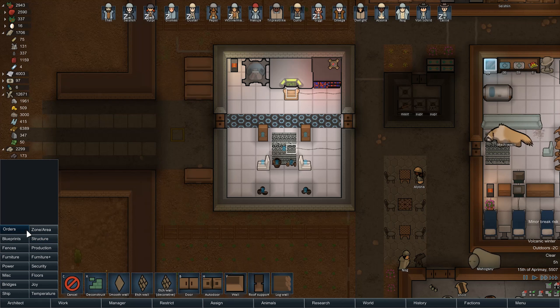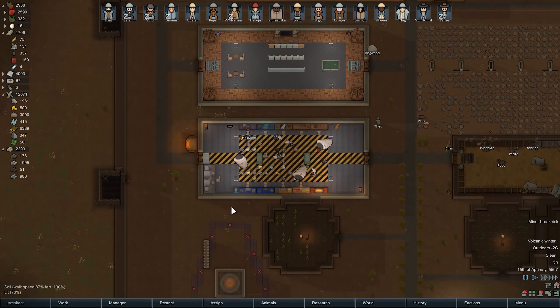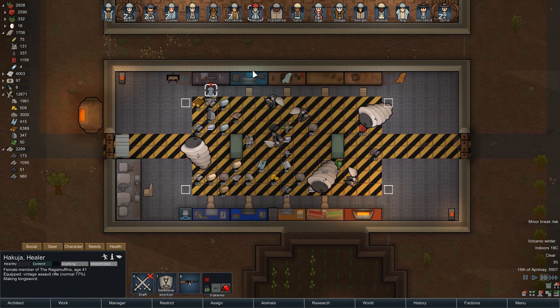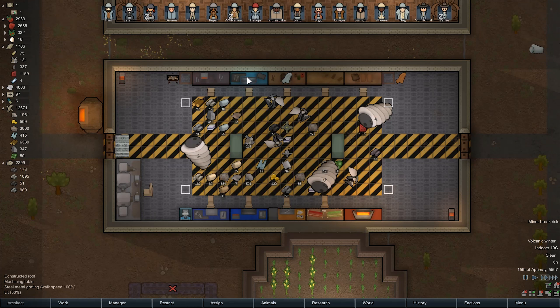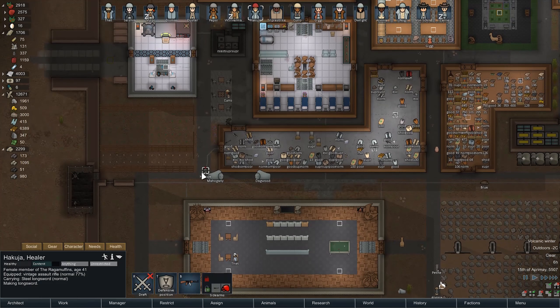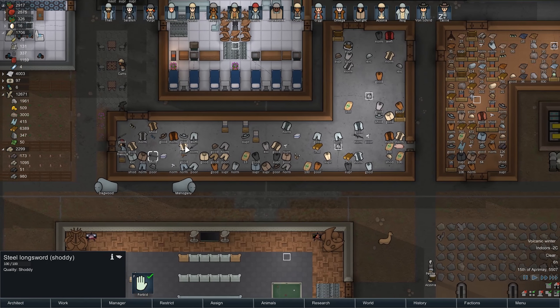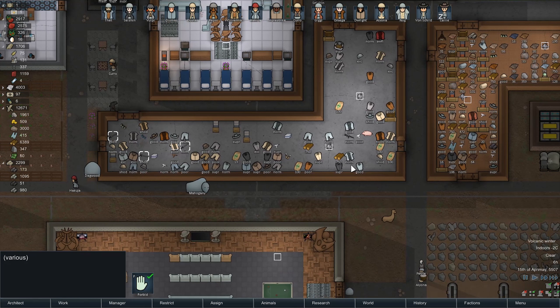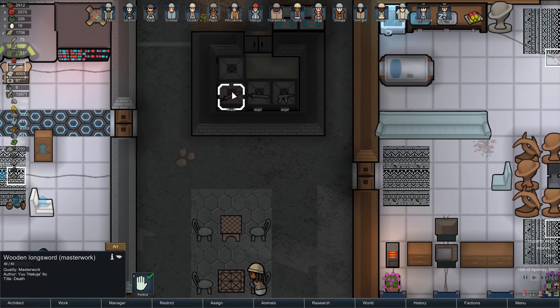There's like nothing I want to put in that I can think of for this room. I don't even know. Cargo pods incoming - moving the longsword. That's a normal one. That's a shoddy one. What is this life? What are you giving me here? Less crap, please. More masterwork stuff.